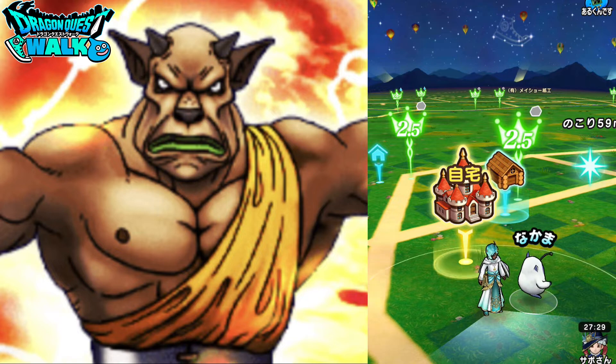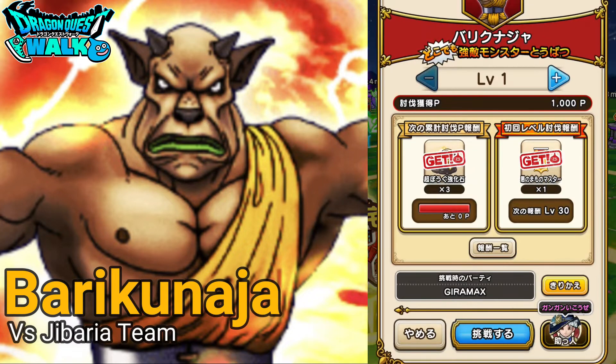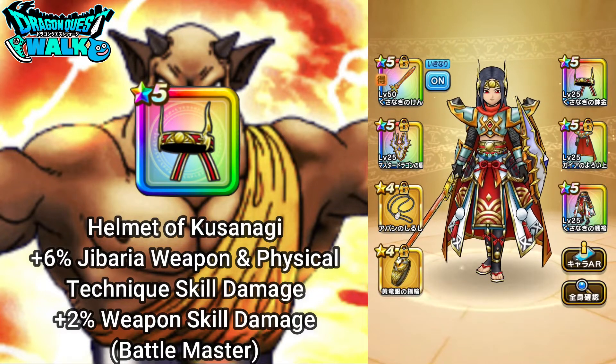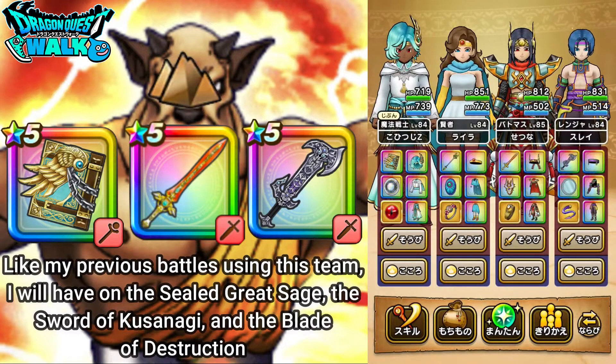Hello and welcome back to Dragon Quest World Tutorials. I am KTGZ and in this video we are yet again doing a battle against Barukunaja. With this particular battle, I'm going to be using a Jibadia based team. One thing I did change is that I now have the helmet of Kusanagi, so that's going to give me some better Jibadia damage with my Battle Master. Everything else is going to be the same as my previous uses of this particular team. My Armamentalist is going to have on the Sealed Sagebook, my Battle Master will have on the Sword of Kusanagi, and my Ranger is going to have on the Blade of Destruction — all giving me Jibadia damage.